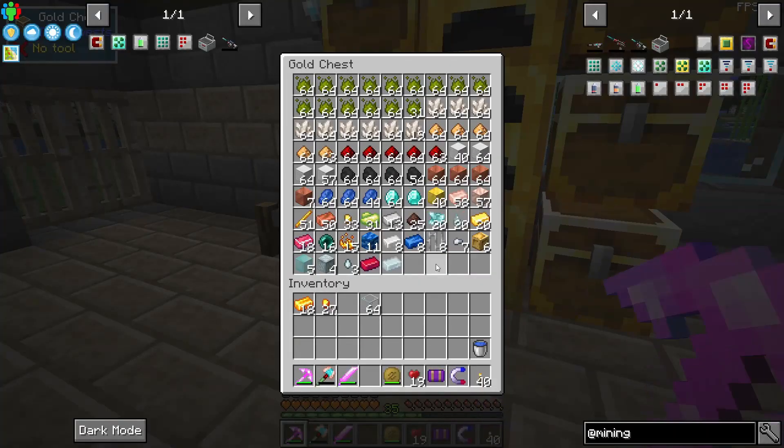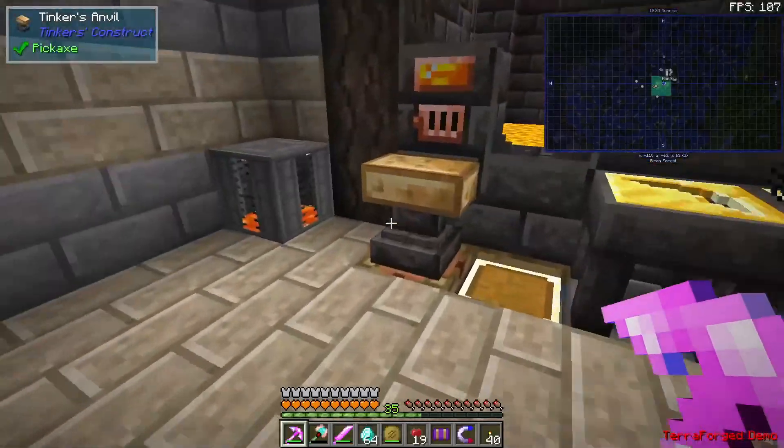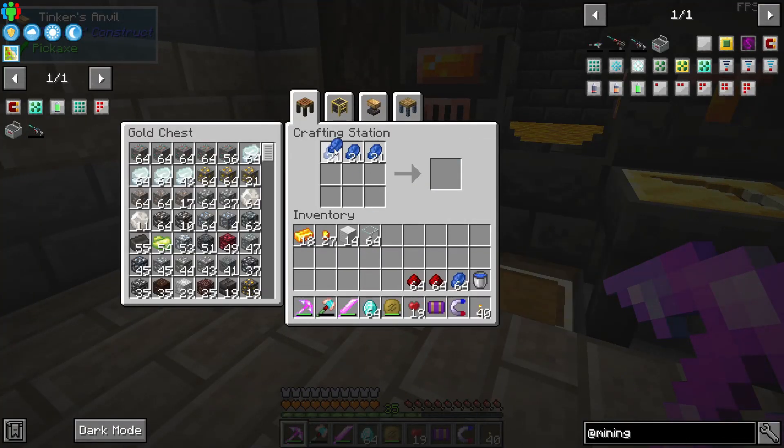Glass panes. We need a bunch — let's go with 14. We need diamonds, lapis, and redstone. Let's make some blocks.